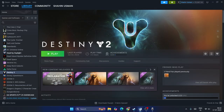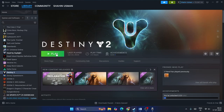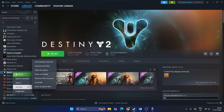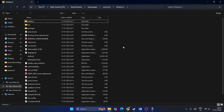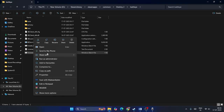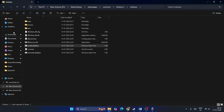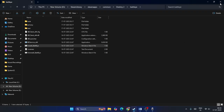Step two is to uninstall and reinstall BattlEye. In Steam, right-click on Destiny 2, go to Manage, then Browse Local Files. Get into the BattlEye folder and right-click the uninstall file, run as administrator, and go for Yes to uninstall it. Then right-click the install BattlEye file, run as administrator, and go for Yes to reinstall it. Check the game afterwards.